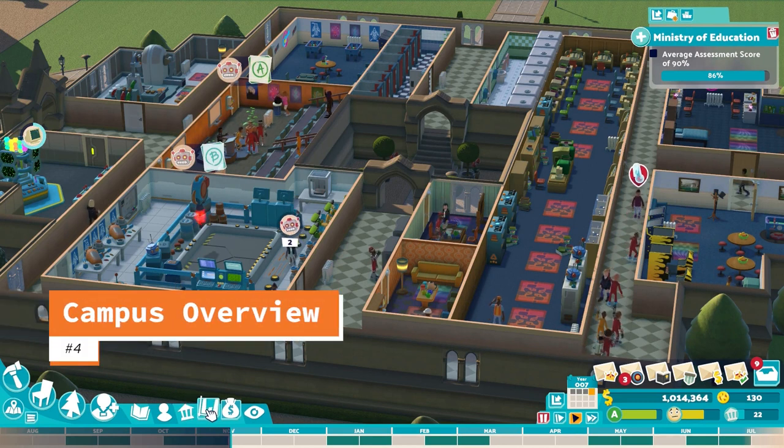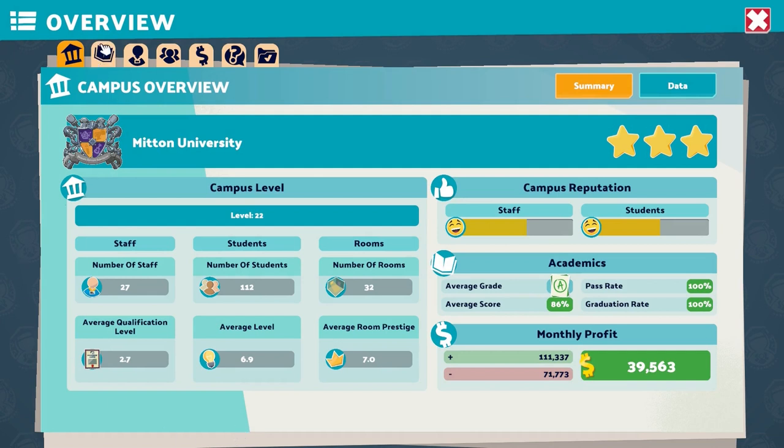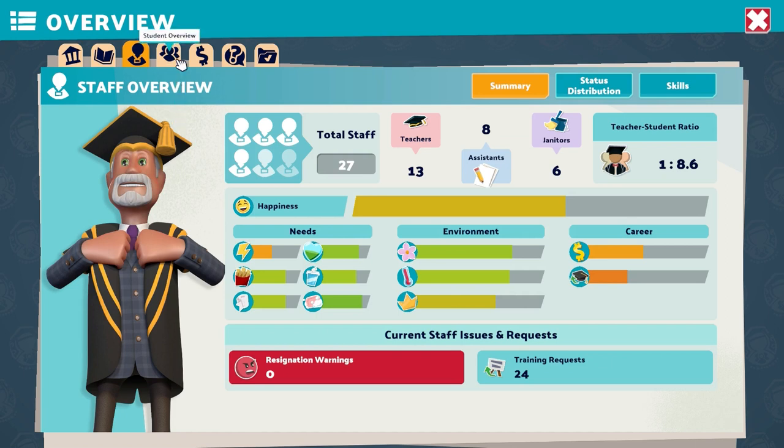Number 4: Campus Overview. For our next tidbit, I wanted to direct you to what may just be the most important screen in the game — the campus overview screen. Just navigate over to the campus management tab and locate the campus overview prompt. In this screen, you will find basically every bit of information you need to know about your university. You can find things like reputation, staffing, and financing information.